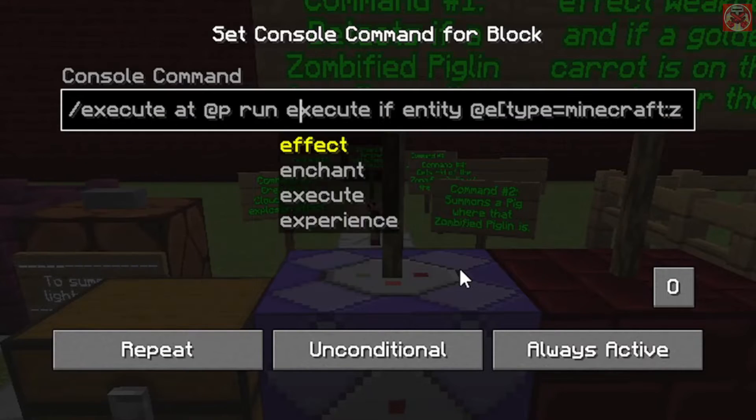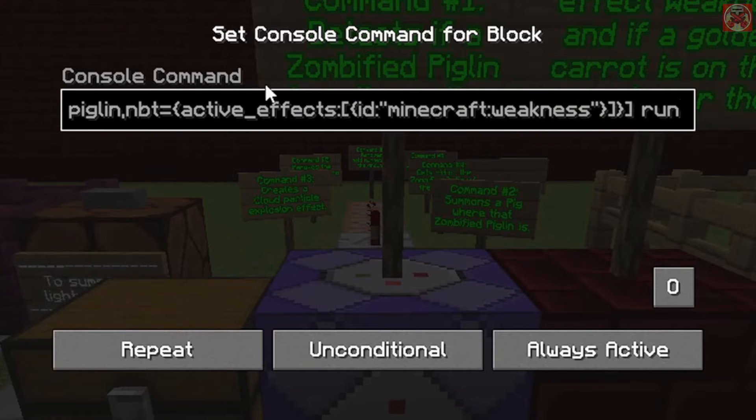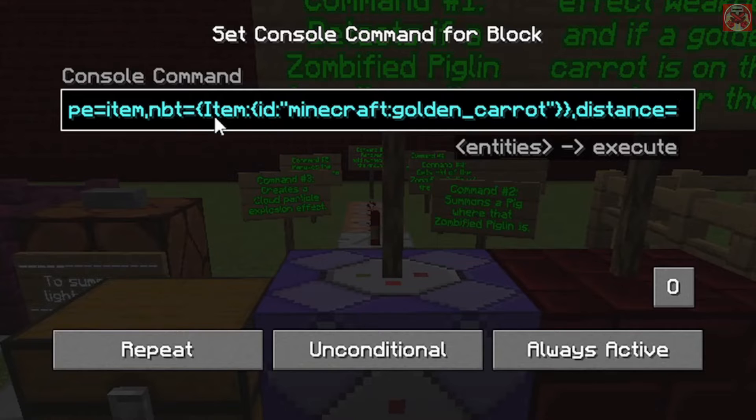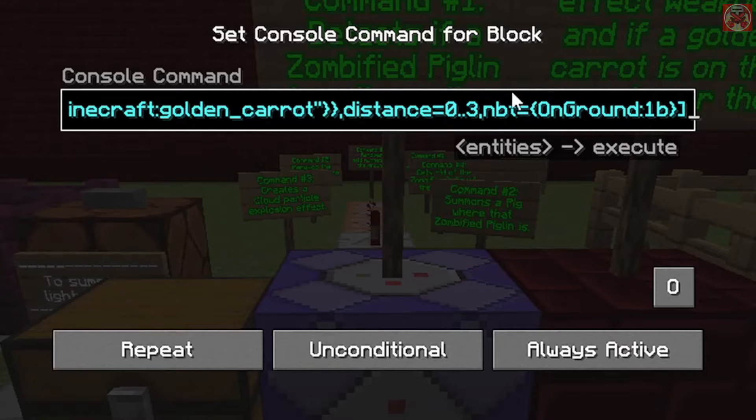The command is: execute at @p run execute if entity @e type equals minecraft:zombified_piglin NBT equals {active_effects:[{id:"minecraft:weakness"}]} run execute if entity @e type equals item, NBT equals {item:{id:"minecraft:golden_carrot"}} distance equals 0..3 NBT equals {OnGround:1b}. Close all brackets at the end.